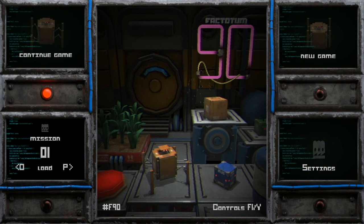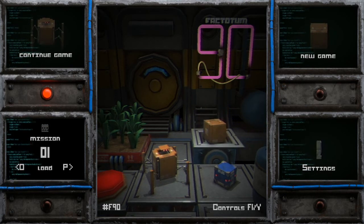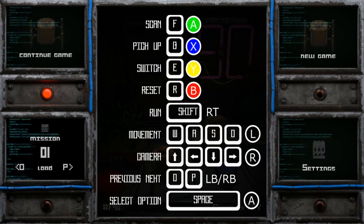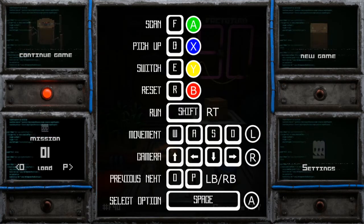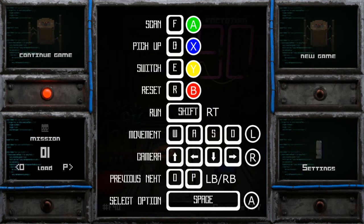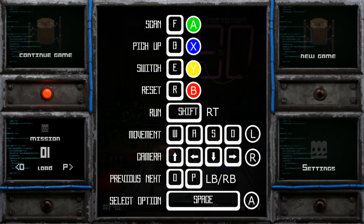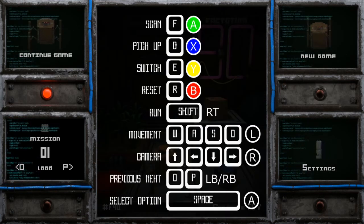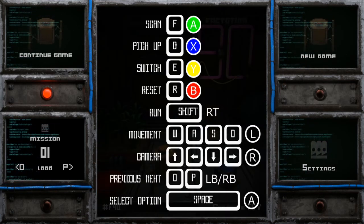Alright, mission 1, new game. Controls — scan: A, pick up: X, switch, reset, RT to run. Movement: left stick. Cameras: right stick. Previous, next: O and P.